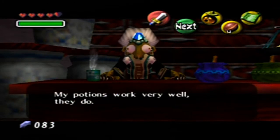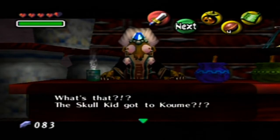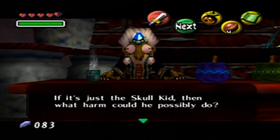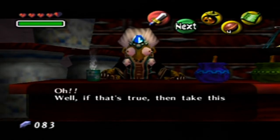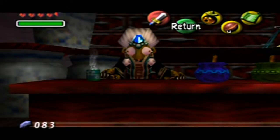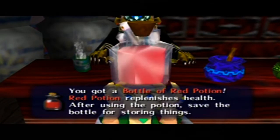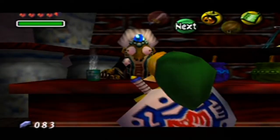Back at the potion shop: the witch welcomes us. It's just Skull Kid — what harm can he possibly do? Well, he may have gotten the mask made of pure evil with incredible powers, but it's a long story. This is Majora's Mask, after all. She gives us a bottle of red potion, but we can't use the bottle until we give her the red potion first. So we set this up and quick — give that potion to her. Go go go go!